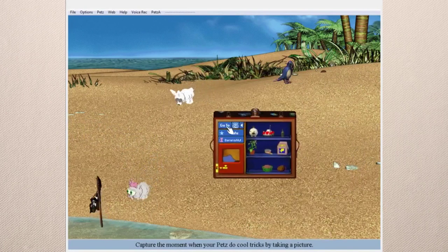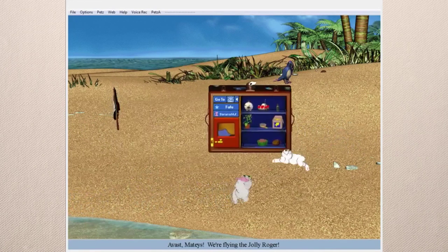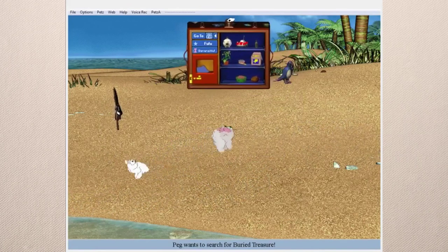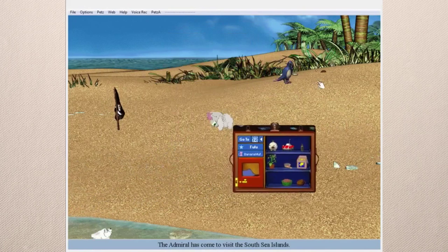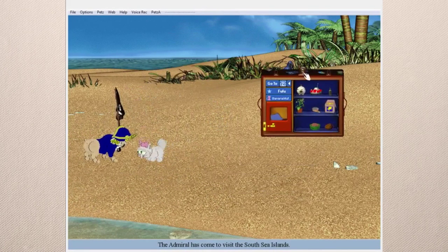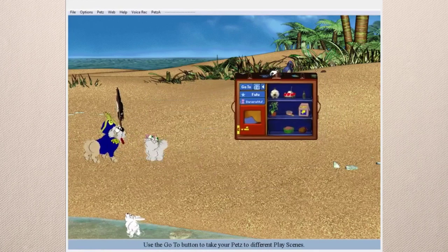They just spawn randomly whenever you first appear in the play scene. I heard the noise for the coin — so there are at least two host characters per play scene. As you can see there's a bulldog now, and then there was a tabby cat I think as the other one.